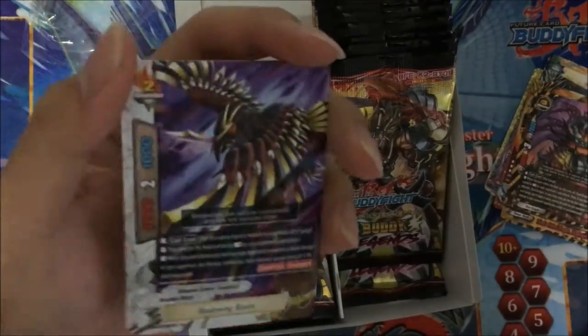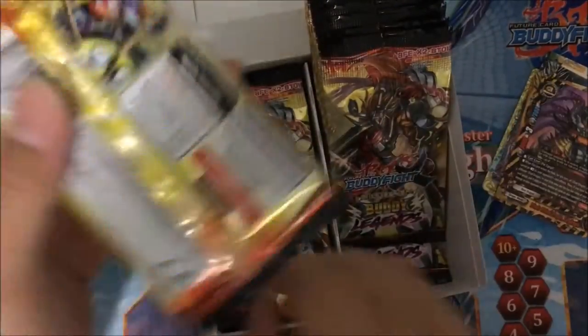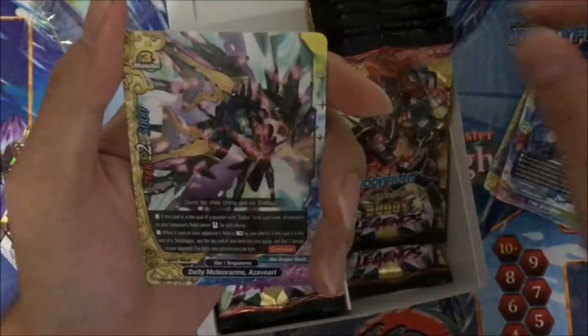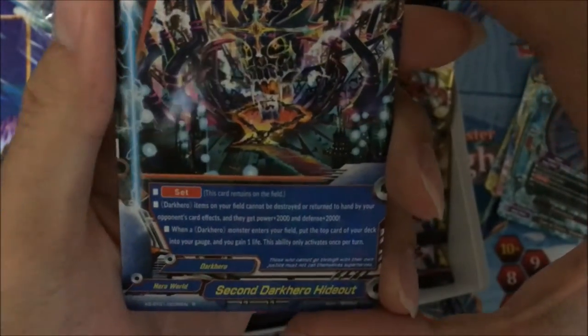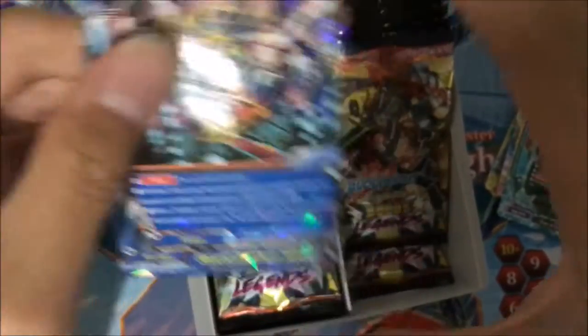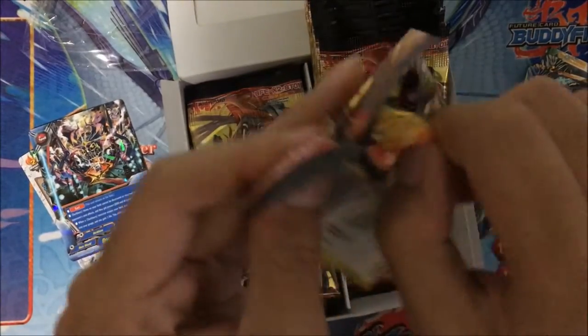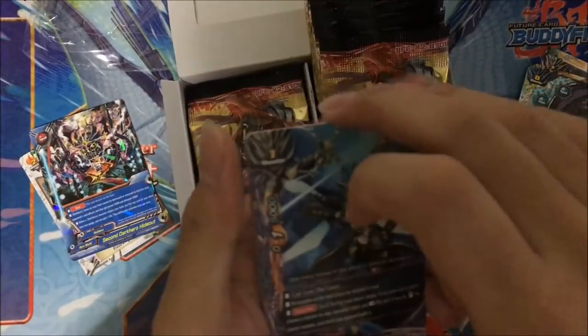Crossbow Dragon and Big Wing Raven. 2nd Dark Hero Hideout, pretty solid. It works with your transform cards as well, because after you transform into them, it's counted as an item.